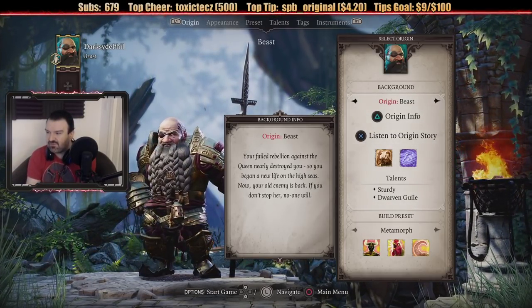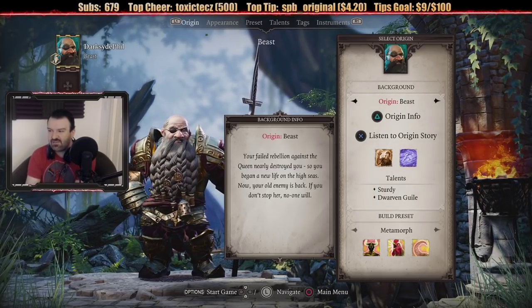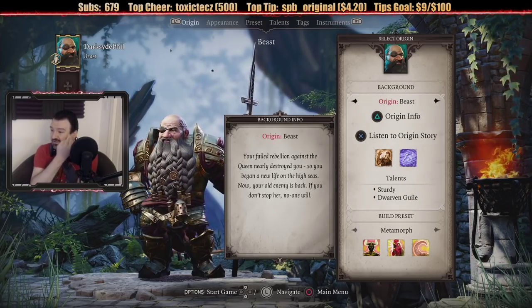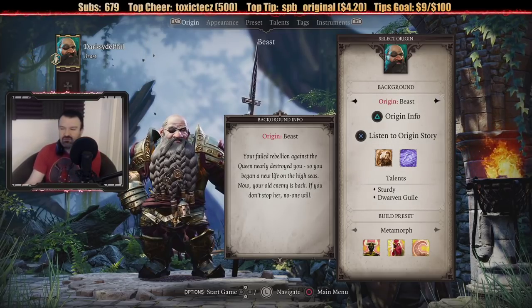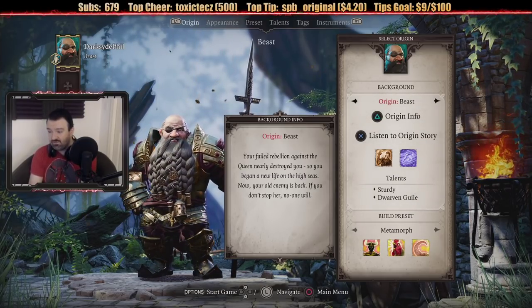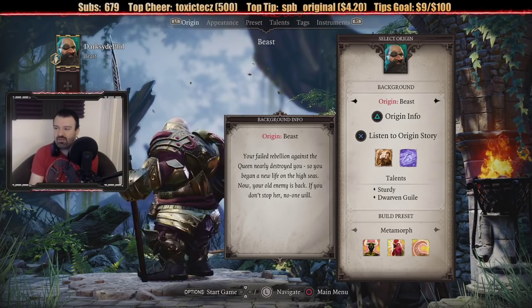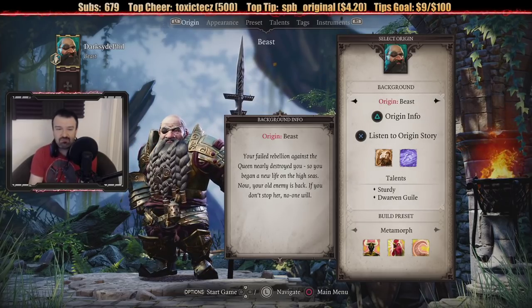Beast — your failed rebellion against the queen nearly destroyed you, so you began a new life on the high seas. Now your old enemy is back. If you don't stop her, no one will. Apparently there's a queen of the dwarves and some dwarves rebelled against her, lost, and were exiled to sea, but she's coming after you. By the way, it's only running at 30 frames per second, which is kind of disappointing because I'm playing this on PS5.